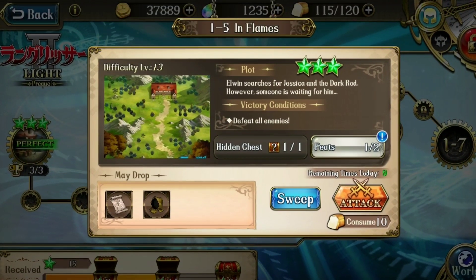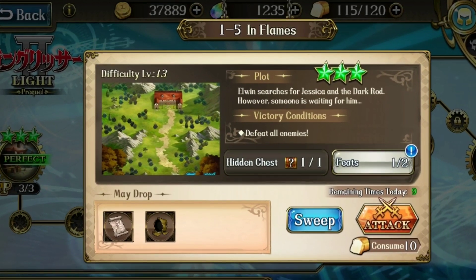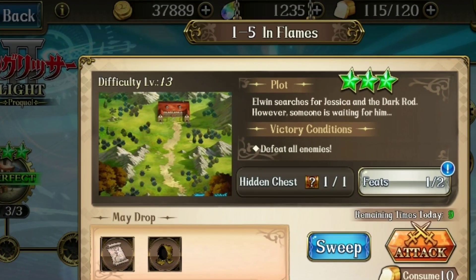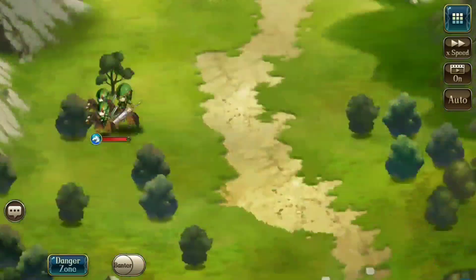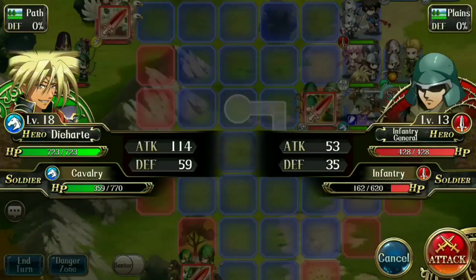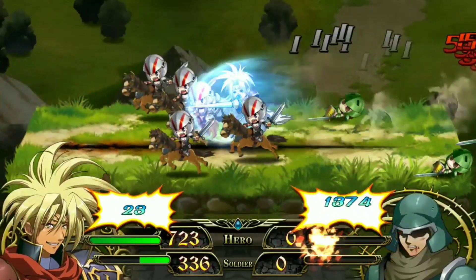Hey guys, it's Ross here and welcome back to another Languister mobile video where I will show you where the hidden chest for the Time Rift 1-5 is. Try not to fall in this one guys though. So it took us a while looking around the map to find this one, but once you see it, it kind of jumps out at you. And it's relatively simple once you realise what you're looking for when you come to each stage.